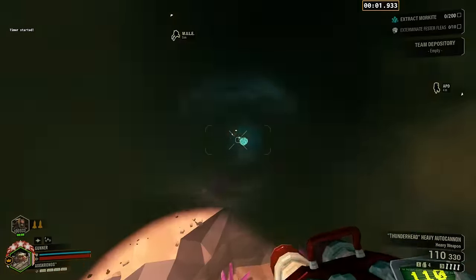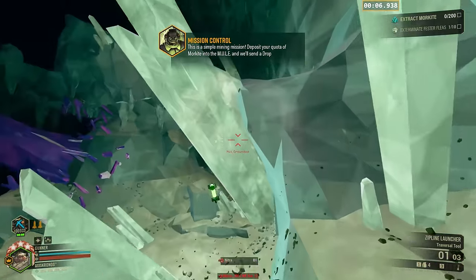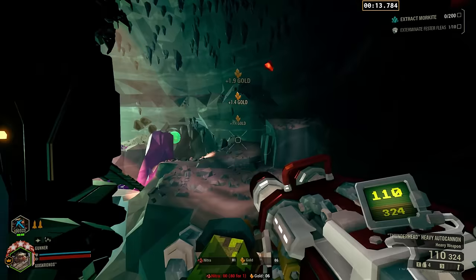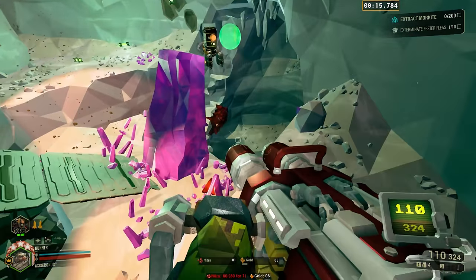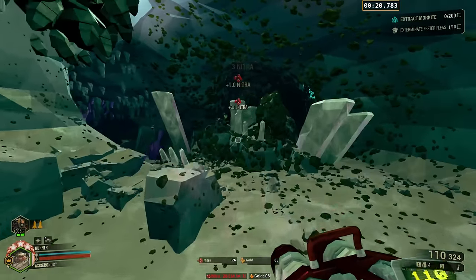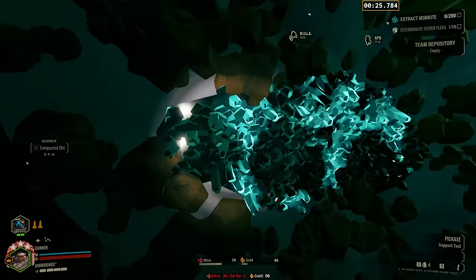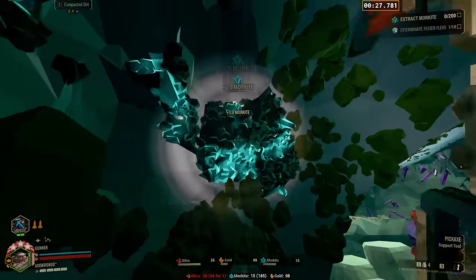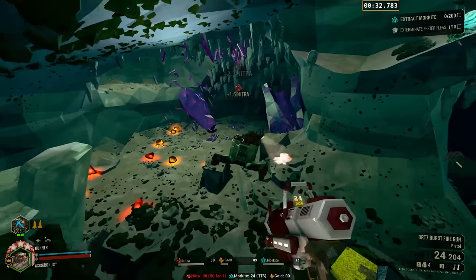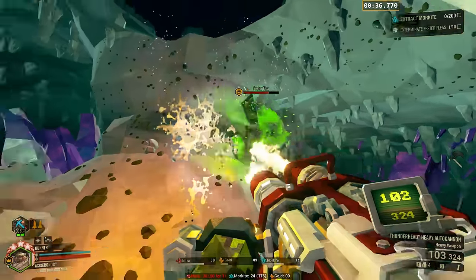Now we'll tackle mining, which definitely stands out as something Gunner isn't considered very good at. This is largely helped by playing solo since Bosco will help me mine anything out of my reach, but Gunner is a lot more capable on mining than you might think just from the outset. Burning ziplines to get up to deposits isn't a bad idea by any means, so I'll try to do that rather than just letting Bosco do everything.